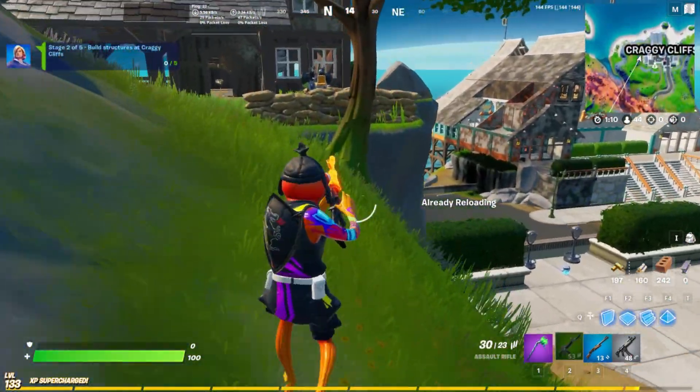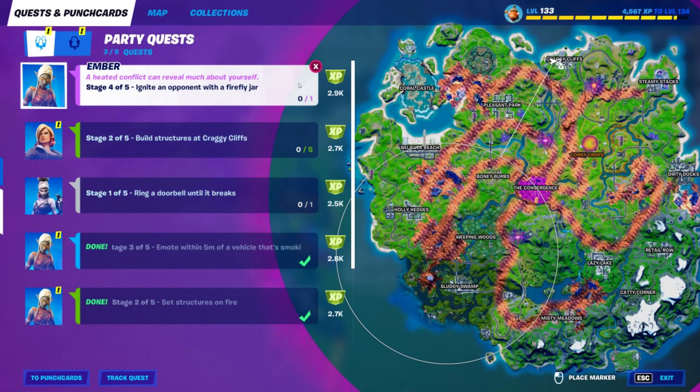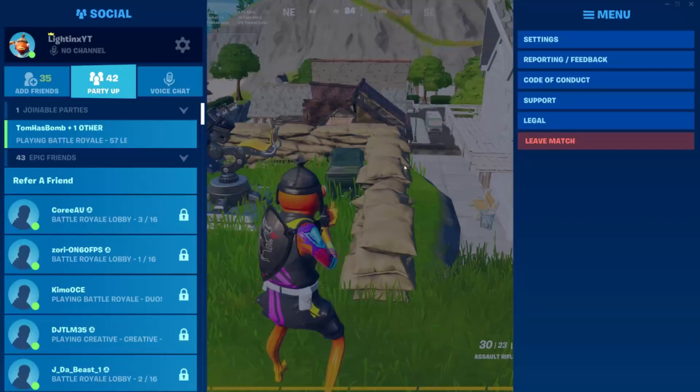Once you've done that, cancel the quest in your quest line and simply leave the match. This is how much XP you'll get from doing this XP method in different game modes.